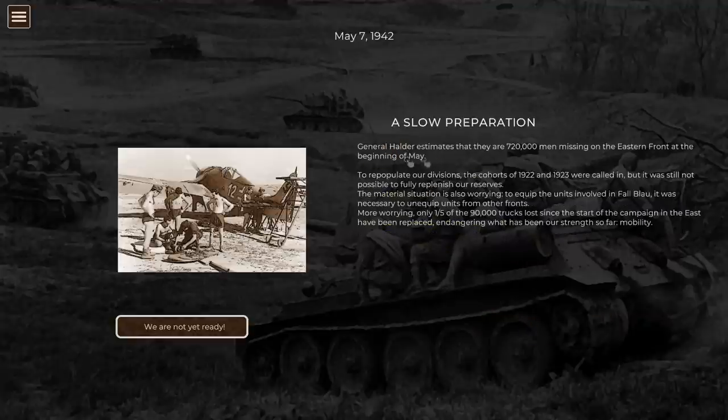Now we're back into preparations. General Halder estimates 720,000 men are missing on the Eastern Front at the beginning of May to repopulate our divisions. The cohort of 1922 and 23 has been called in but hasn't fully replenished reserves. The material situation is also worrying - only one fifth of the 90,000 trucks lost since the beginning of the campaign in the East have been replaced, endangering our mobility.